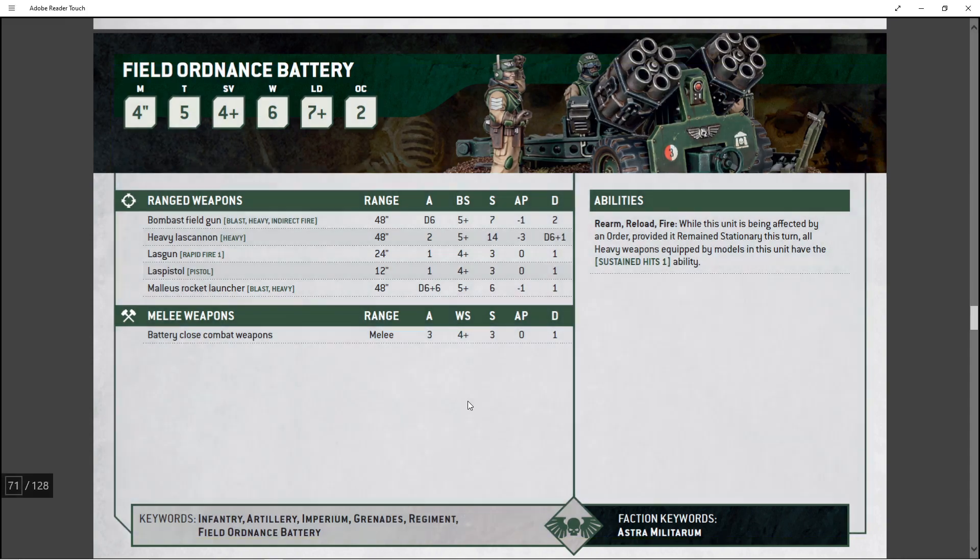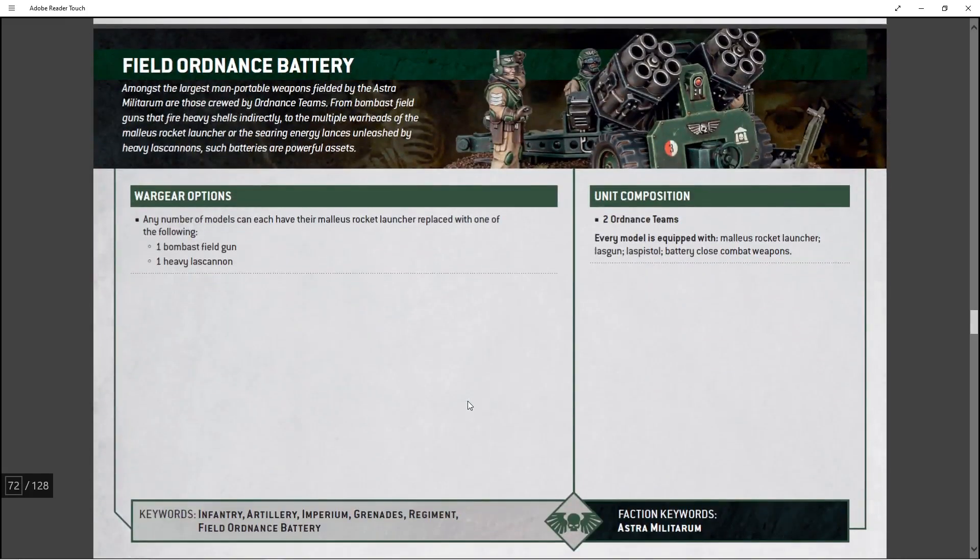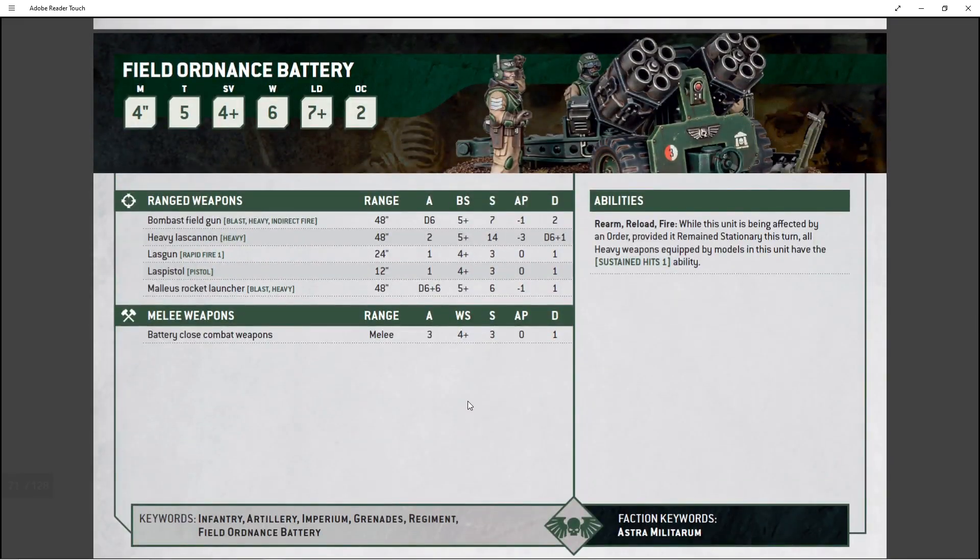Overall guys, the Field Ordnance Battery — they're pretty freaking good. You get two teams for 120 points. They come base as the Malleus Rocket Launcher, Lascannon, Lascannon Pistol, and close combat weapons. They're just dudes, but for an Imperial Guard unit they're pretty beefy. So there you go guys — Field Ordnance Battery. Buy them, put them in your armies. They're good.